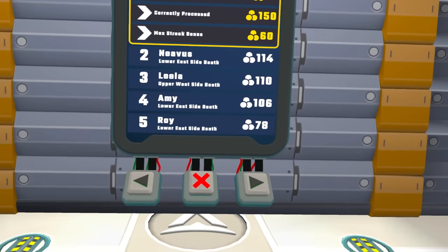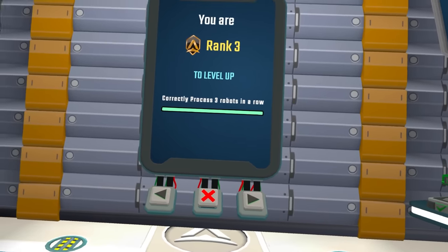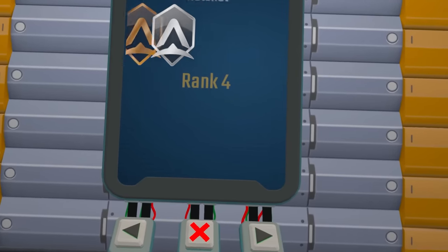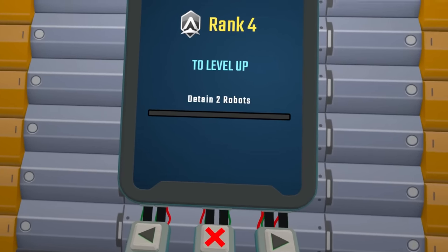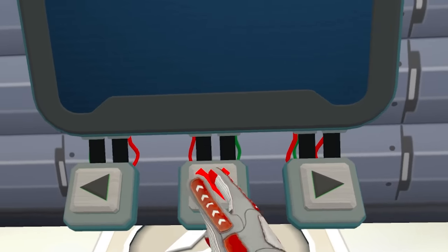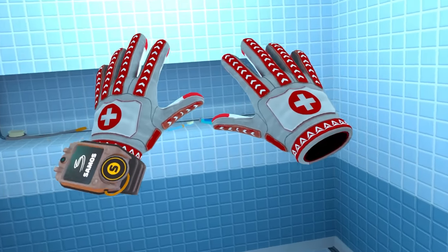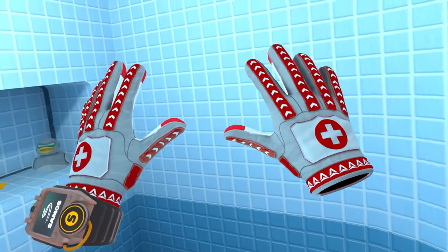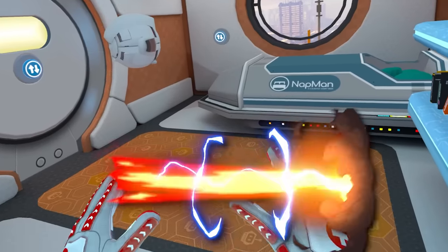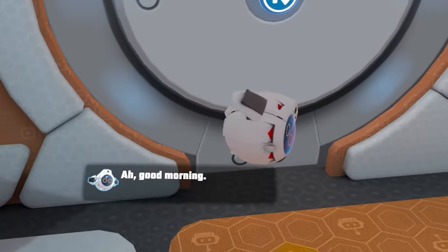Nevis got 114. What a loser. Rank up - correctly process three robots in a row. Rank four: detain two robots - I didn't detain them, I didn't know you had to detain them. How do you do that? So the full version of this game comes out in February next year - we'll play some more then. It's a while away from now, but I'm definitely looking forward to playing it again. Thank you very much for watching this video - I'll catch you guys next time.